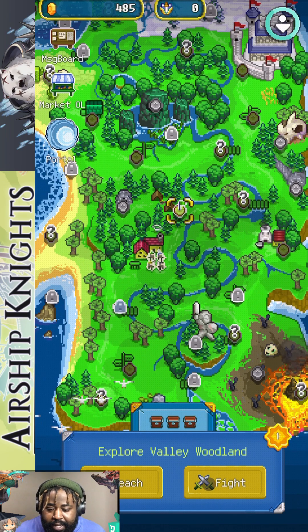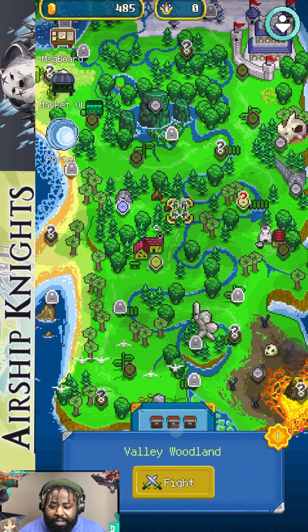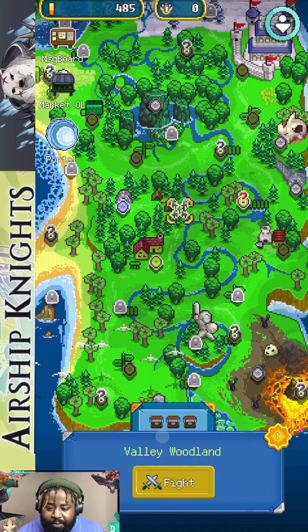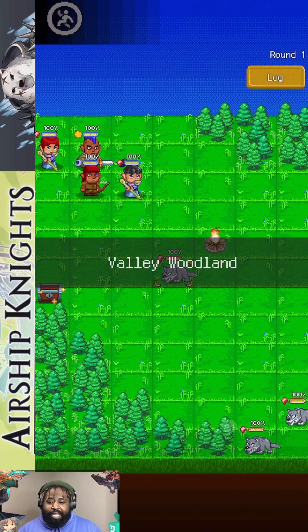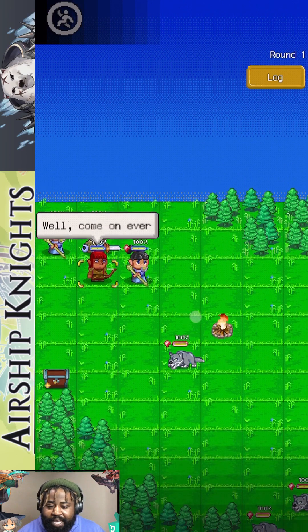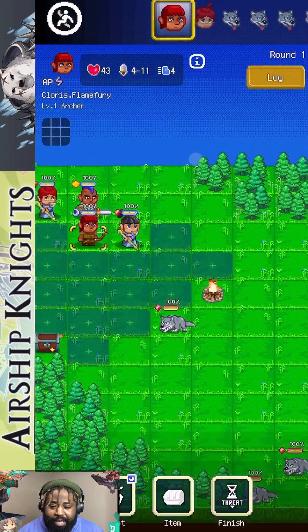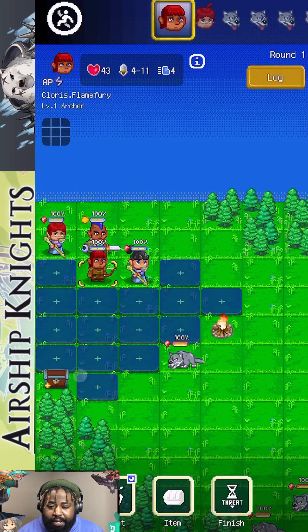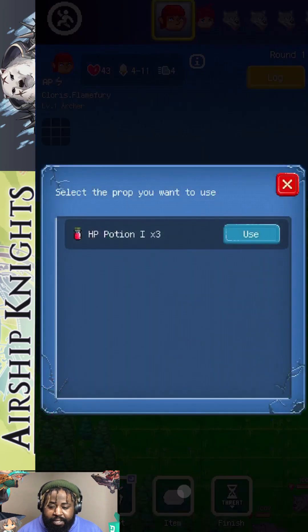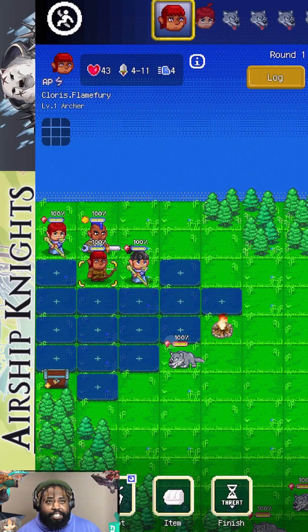Let's explore — you can press Fight or Reach. Let's try Reach first, then Fight. Your rewards show up as chests on the right — that's what you get. Let me show you what the battle looks like. There are three wolves — these enemies welcome everybody! Every turn there's a chest on the field. This guy is an archer, and you can check your items. You've got the option to finish your turn.